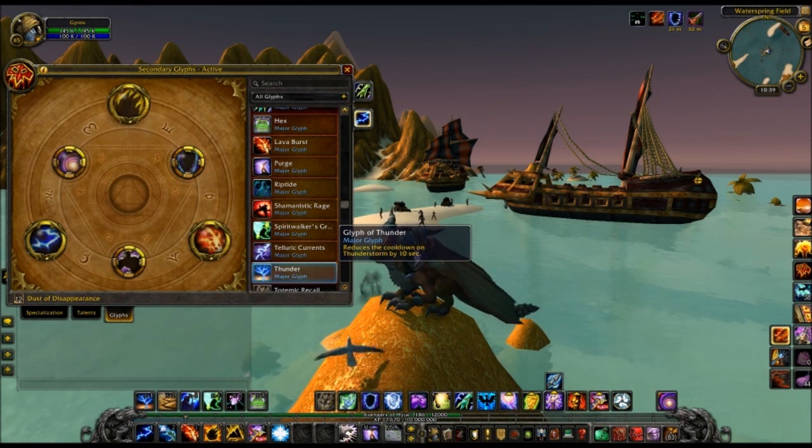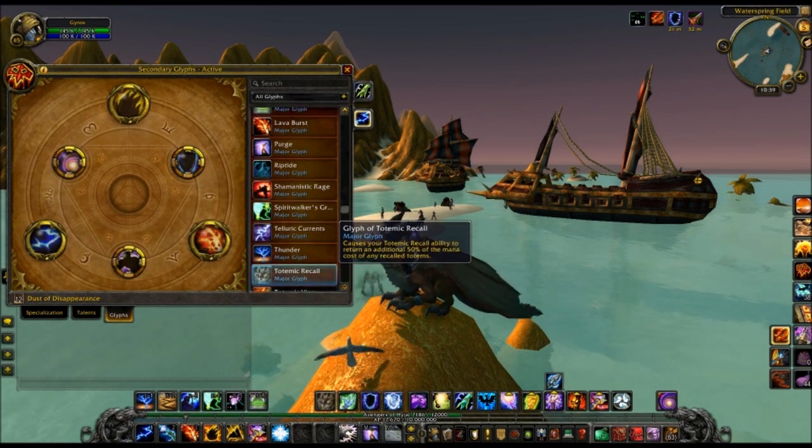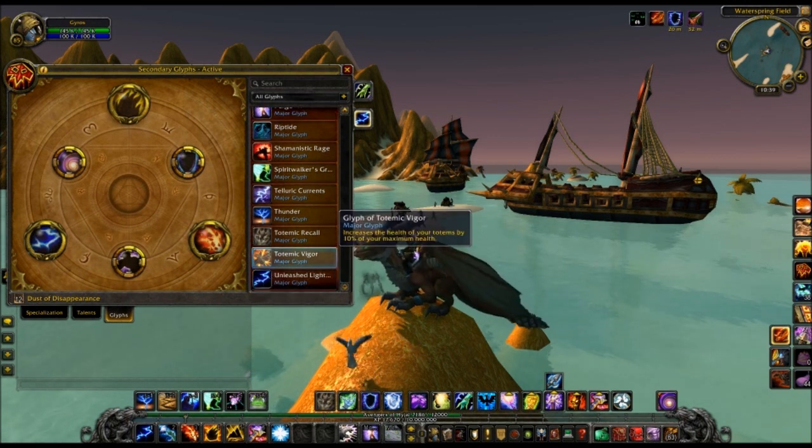Glyph of Thunderstorm reduces the cooldown of Thunderstorm by 10 seconds — same as it is on live, not too impressive, mostly a PvP ability. Glyph of Totemic Recall gives you more mana back, but this glyph seems absolutely terrible right now because pretty much all totems last like 10 seconds now. When are you going to put down a 10-second totem and then recall it again? That just seems pointless. There's also a glyph that gives your totems 10% more health — a PvP ability, I guess.